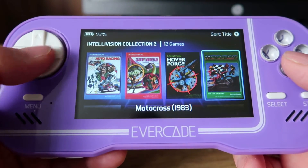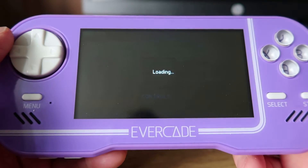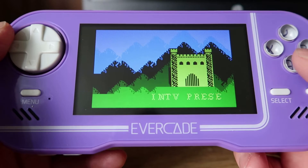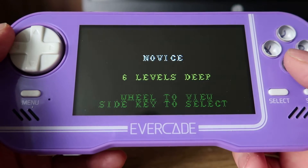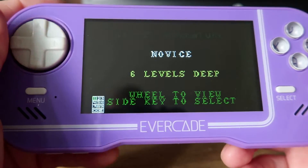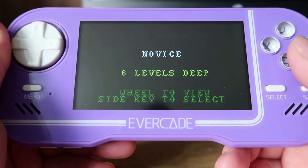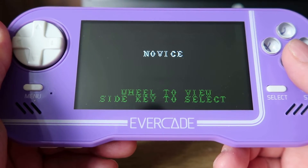Okay, here we go, the cart already hooked up. We'll jump into Tower of Doom just quickly to see it actually working on the handheld. Try pressing the shoulder buttons to bring up the keypad and utilise that to select — hopefully we use that at a minimum because it can be a bit of a pain to play games like that.